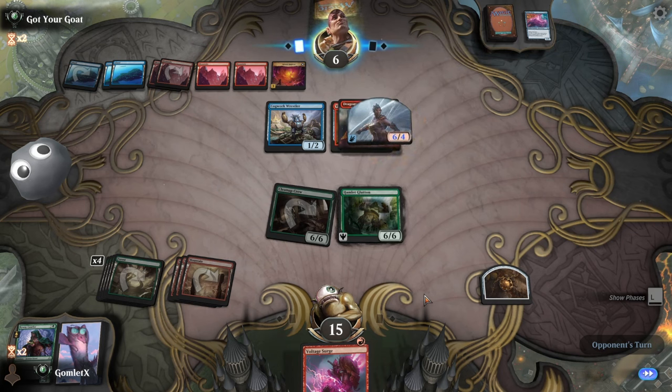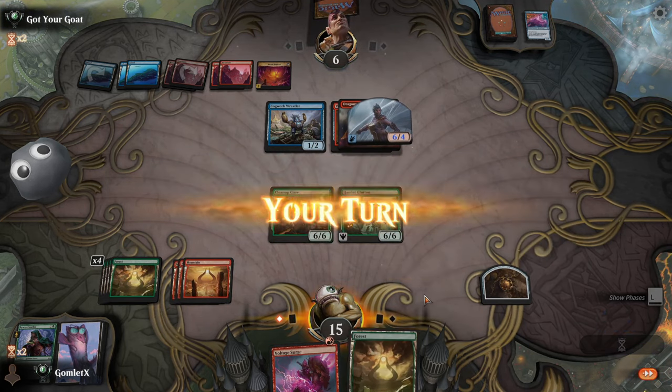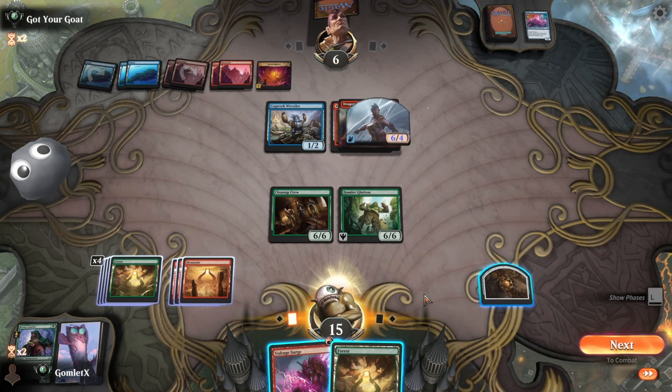Voltage Surge — I could sack the clue to kill the 4/4, but then I don't play Hamlet Glutton this turn. How much damage are they representing? Five, six, seven, eight, nine — and we'll be at well over nine life. I just hard-cast this Hamlet Glutton to keep the clue so I can still Voltage Surge for four on a future turn. They have to do 15 damage and they're only at six, so they have to hold up blocks. Worth losing the clue to kill this blocker and attempt lethal — they've got one card in hand — it'll force that last card to be a bounce spell.